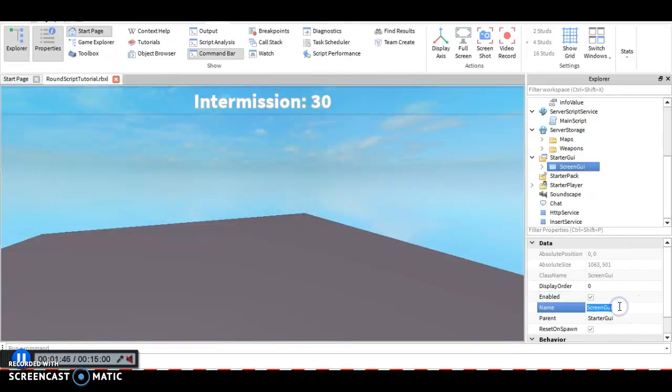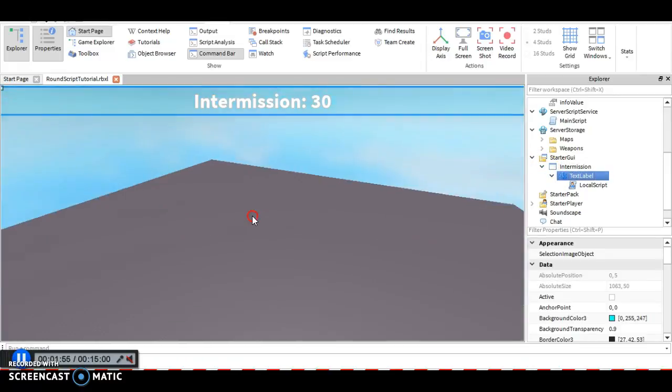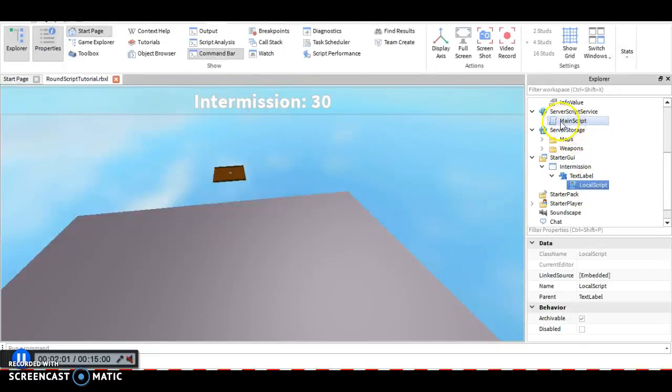You could name the local script 'Intermission' and the ScreenGUI could also be named 'Intermission'. You're not restricted to those names, but if you change the TextLabel name, you're going to have to reference it differently when you refer to it in the main script.